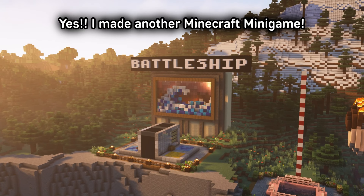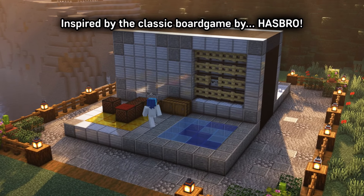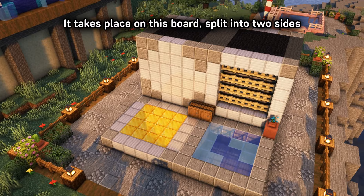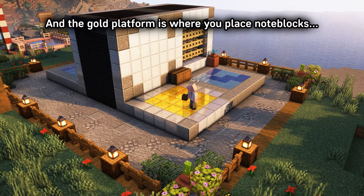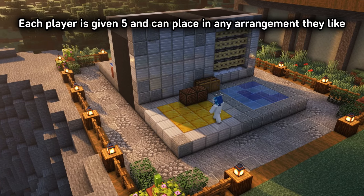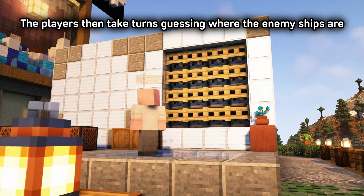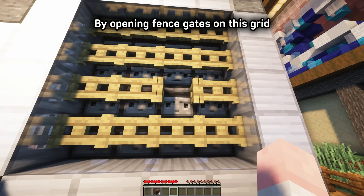I made another Minecraft minigame. This time it's Battleship, inspired by the classic board game by Hasbro. It takes place on this board split into two sides, and the gold platform is where you place note blocks which represent your ships. Each player is given five and can place them in any arrangement they like. The players then take turns guessing where the enemy ships are by opening fence gates on this grid, which sends a signal to the other side via observers.